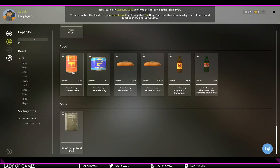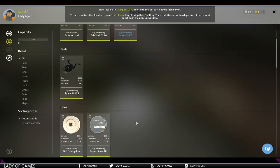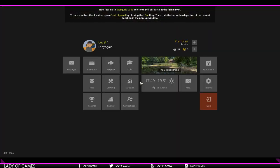In your backpack you have canned pork, canned sari, two shredded loaves of bread, jingle bell lemonade, and three tank troopers traditional beer. You also get a map of the cottage pond. This is new as well, and that's the reason why I'm also doing this tutorial — because after fishing with a fixed rod, I will also be doing the tutorial for that one. For now it says we have to go to Mosquito Lake.